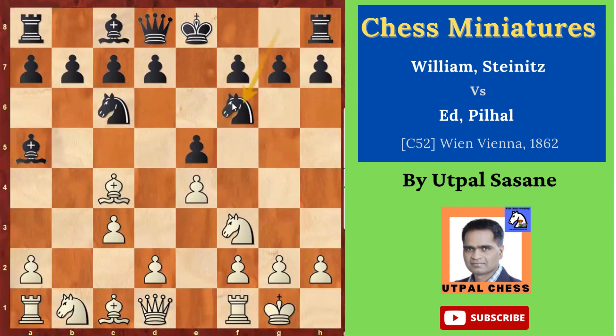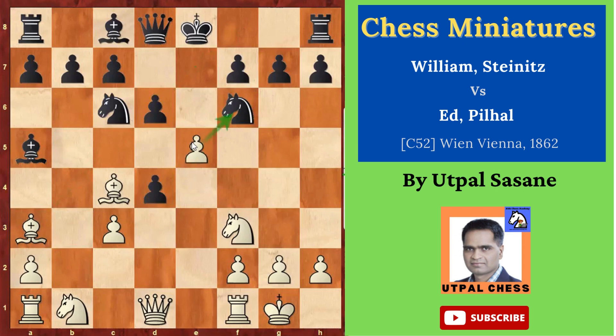d4 attacking the center pawn. e takes d4. Instead, castling was better. Then Bishop a3, stopping the castle. d3 — he wants to castle, he blocked the attack. But then e5, attacking the knight and the pawn.